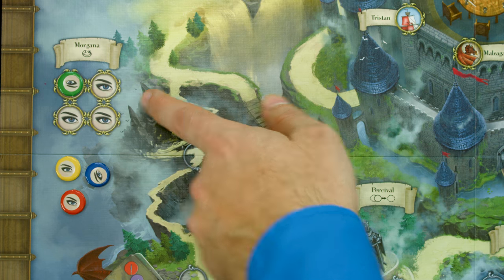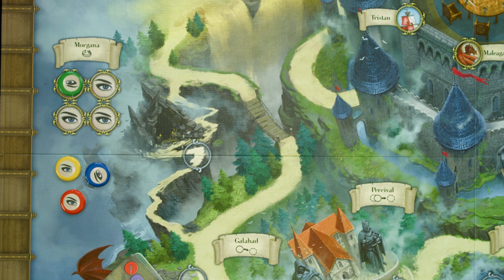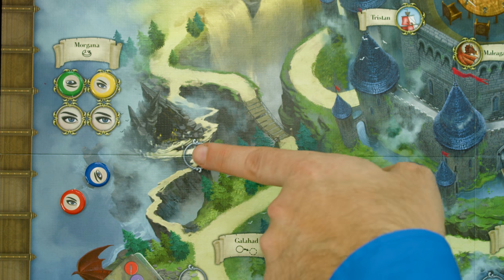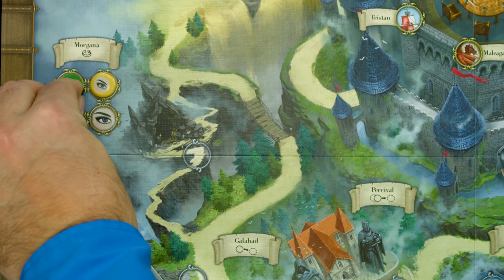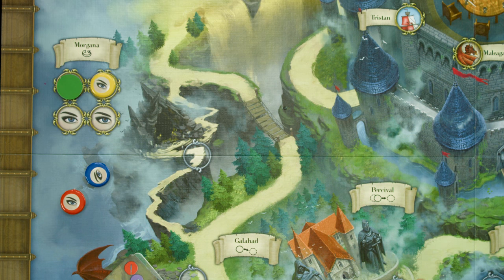After the Dragon comes Morgana. The Morgana space requires you to have already taken the Mordred advantage and already placed your eye in one of these spaces. Going here allows you to flip over that eye, and that allows that player to go around the board a second time within the same game round.